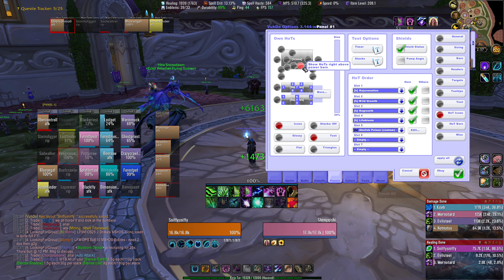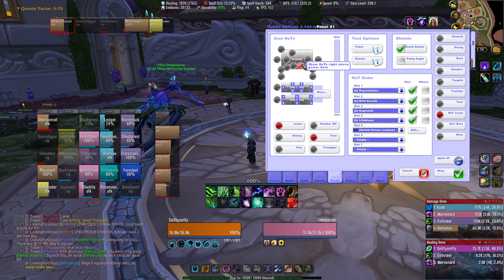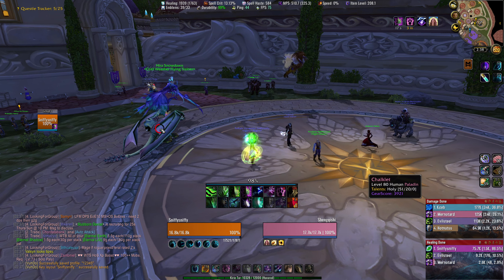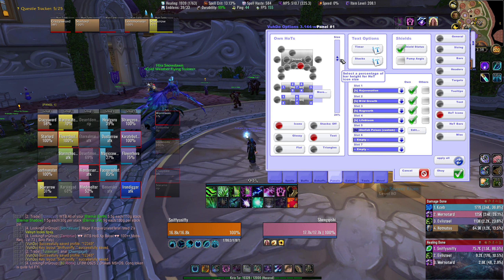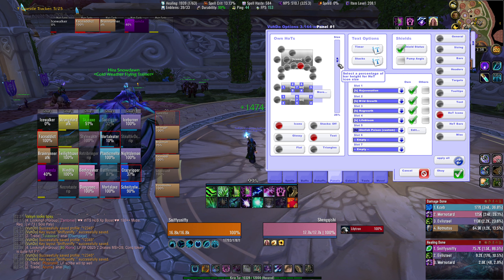How do you configure that? You come over to where it says Own Hots, and now you have all of these different places you can show these hots — these are all Voodoo defaults. Click around on these and just hot yourself up and see if you like them. You can also change the size of these hot icons on the size bar on the right. Let's say those hots are taking up a lot of space — I can drag the bar and make them smaller. Maybe 26 would be better — that's a better size for that frame size.